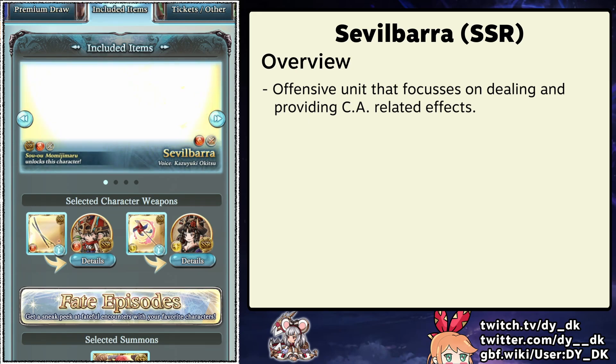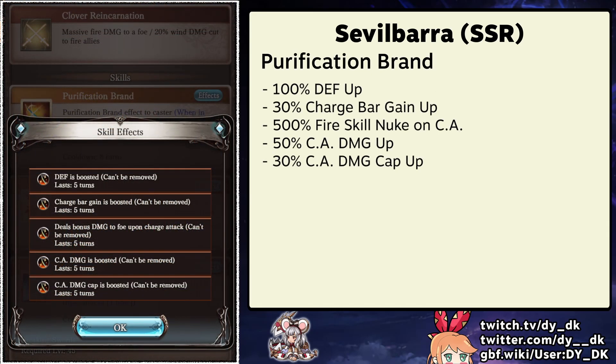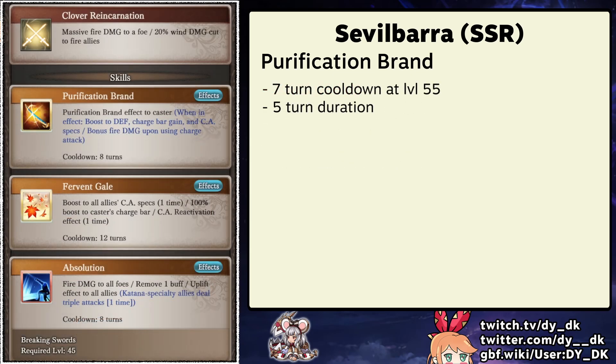Let's go over the buffs that only affect him first. His skill 1 provides himself with some pretty hefty buffs. The charge attack related bonuses and the skill nuke on the charge attack are all very welcome additions. The 100% defense will provide the character with a fair amount of effective HP, making him decently robust which is quite nice to have.